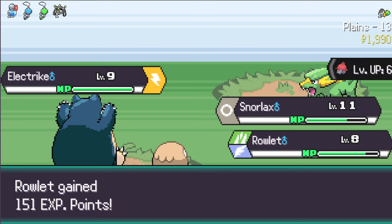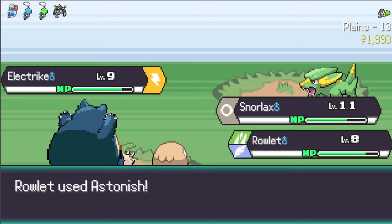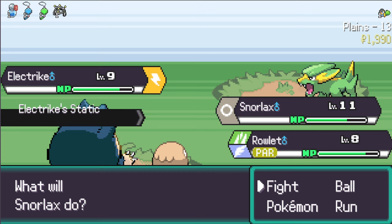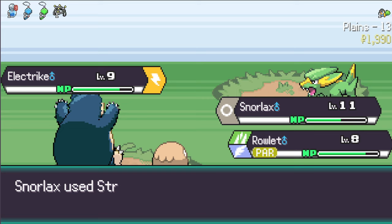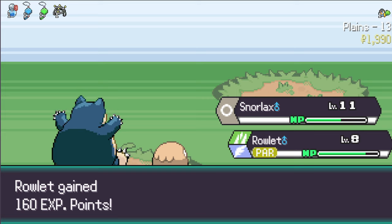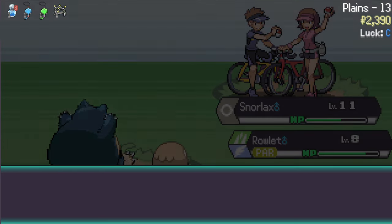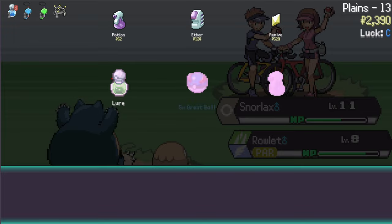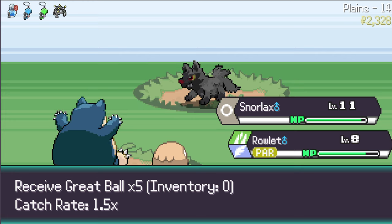This Rowlet becomes a ghost type eventually - that's what I'm leaning on. I get paralyzed - that is tough. I don't want to get paralyzed but I think we're gonna have to go for it. Critical hit - that's not very nice. Don't get paralyzed - I didn't, good. That's all he got, perfect. I'm not going to pay for a Full Heal. Let's do a regular Potion on Snorlax - he's getting a little low.